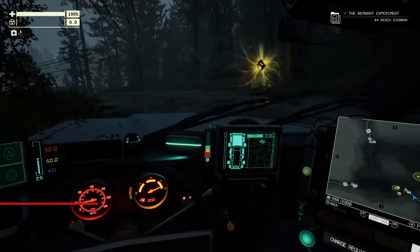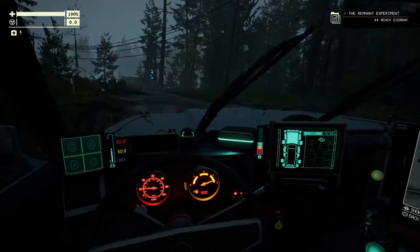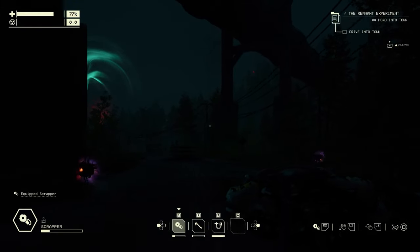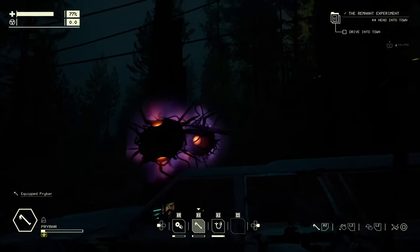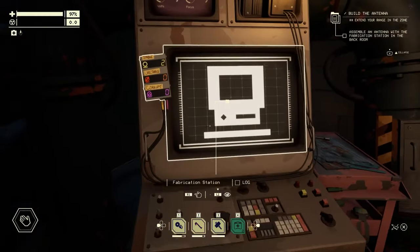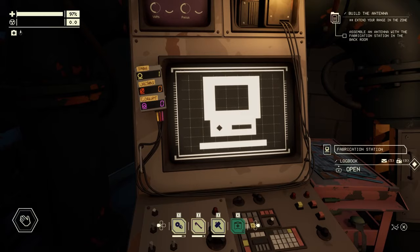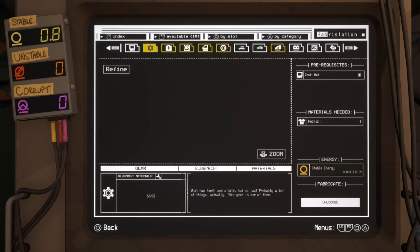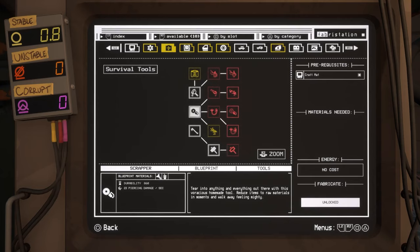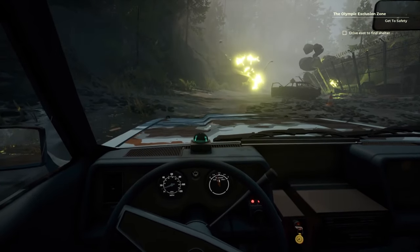In Pacific Drive, the Olympic Exclusion Zone is riddled with anomalies that make it super dangerous to go anywhere. When random wild things happen, your best defense is a dependable vehicle full of reliable tools. Once you finish your first real drive, you'll unlock the Fabricator, which prints out blueprints for all sorts of upgrades — almost too many at first glance. So which ones should you get first? We've picked 8 that you should aim for.